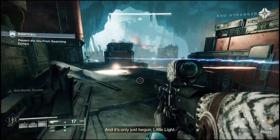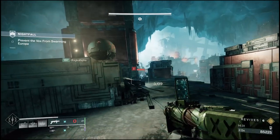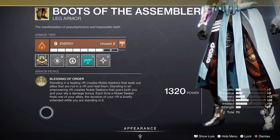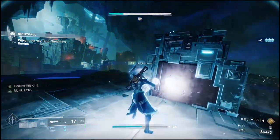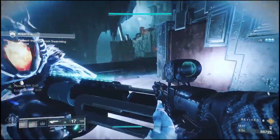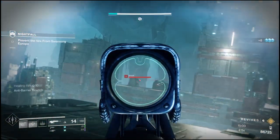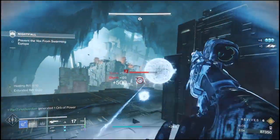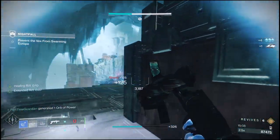The other thing I forgot to mention is I'm going to run Boots of the Assembler on my boots. The reason I'm doing that is I'm trying to stay alive as long as possible. It's an exotic you get from Lost Sectors. The key thing is that while you're standing in a rift, it sends out Noble Seekers — similar to what happens with Lumina — that go out and heal your teammates if they're not in a rift. While that's happening, it extends the duration of your rift, allowing you to stay in it even longer, which is very helpful when you're underpowered and might die.